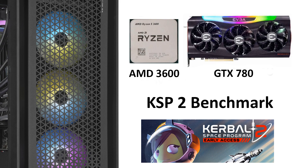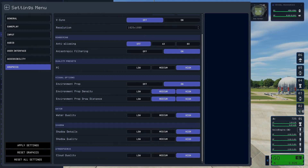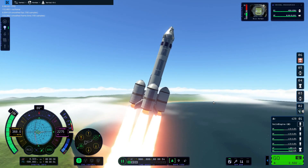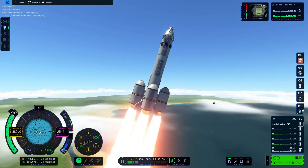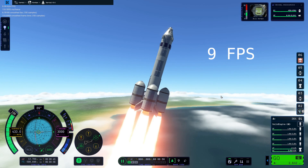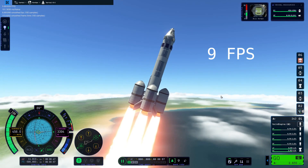Next, I used an AMD 6-core 3600 and a GTX 780 GPU. The frame rate was only 9 frames per second.